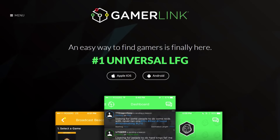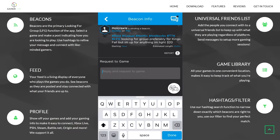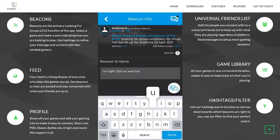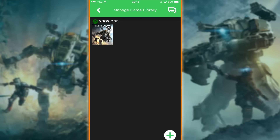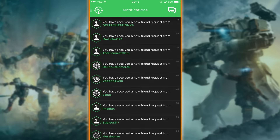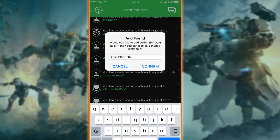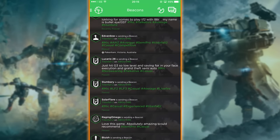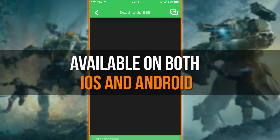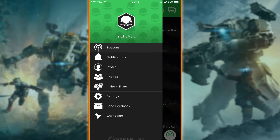Before we get started, let me tell you guys about an app called Gamerlink that I've been using for a good number of weeks. Ever since I mentioned it in previous videos, you guys have been adding me as a friend and I've spoken to many of you. For those not aware, it's a looking-for-group app that makes it super easy to find other gamers with similar play styles and interests. You can find new teammates by sending out beacons to notify other gamers, make new friends for online gaming, and more. The app is free to download on both Android and iOS, so join the club — you can add me and download it using the link in the description box below.